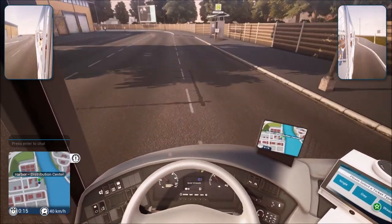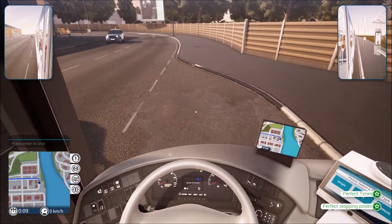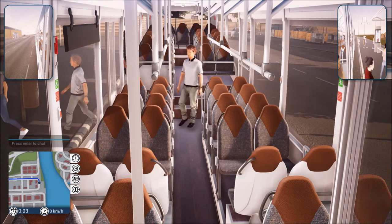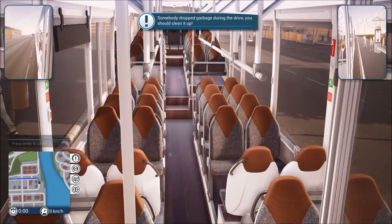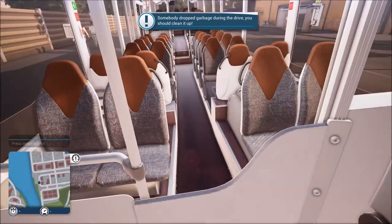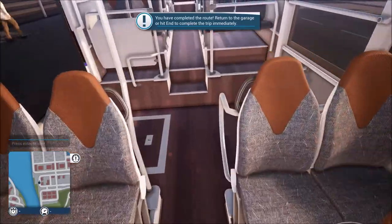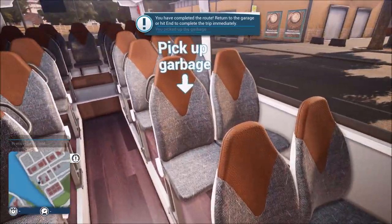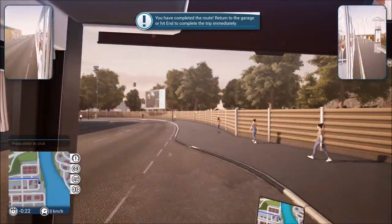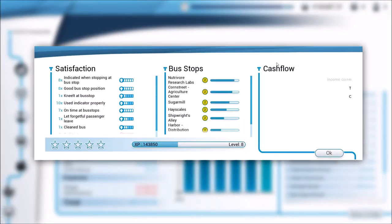This should be our final stop on this particular route. Let's go ahead and watch everybody hop off — and I'm sure we're going to have some trash to pick up. Yep, sure enough. Let's press C. There it is. We can go ahead and hit end. I always like to get back to our seat first — go ahead and hit end here and end our trip.